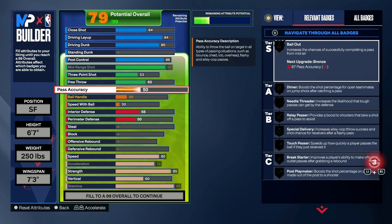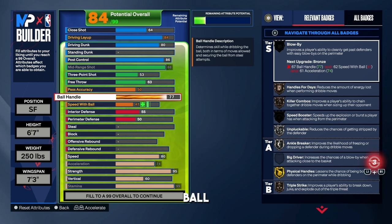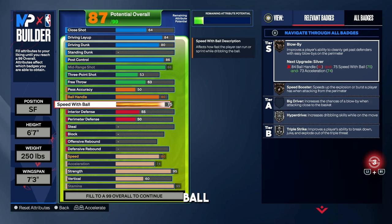For pass accuracy, I'm going with a 50 — this is my 1v1 build. But if you play 2v2 or 3v3, raise the pass accuracy up. For the ball handle, I'm rocking with an 80, and we get Silver Handles for Days, Silver Unpluckable, and Hall of Fame Physicals. The reason for the 80 ball handle is to get Silver Handles for Days. For Speed with Ball, rocking with a 75 to get Silver Hyperdrive.